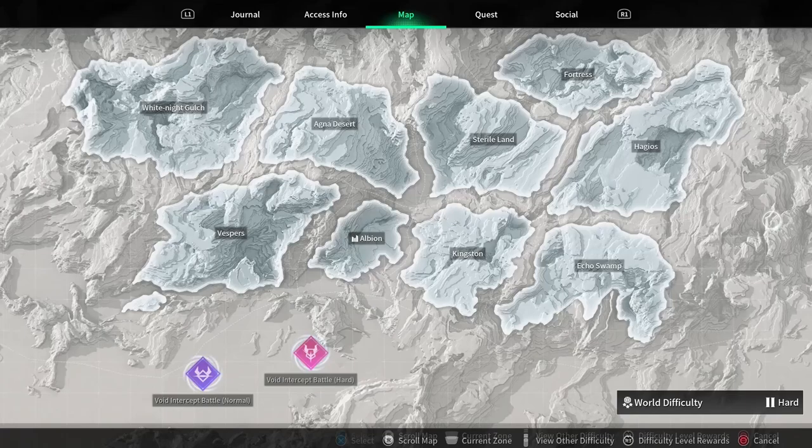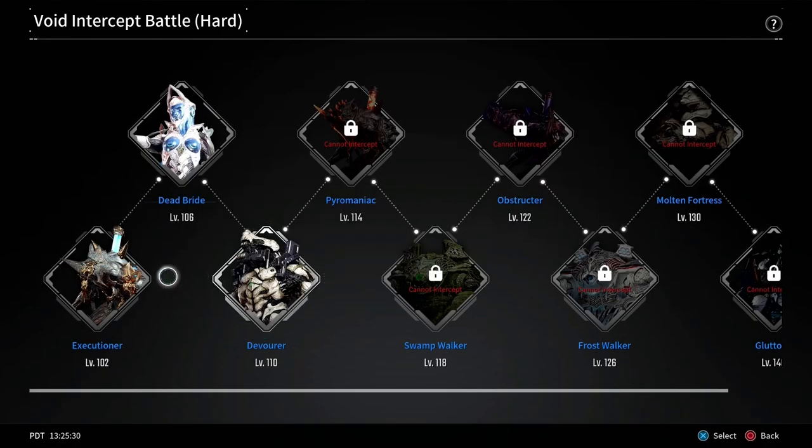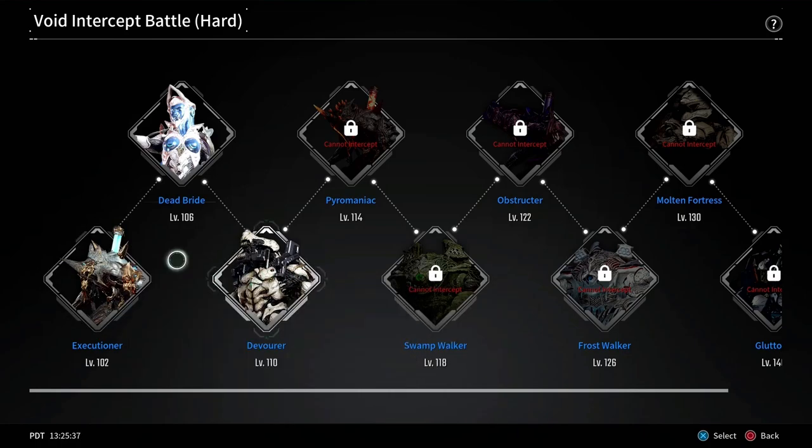Another interesting point is if you go to your world map you can select your difficulty. You don't have to go to Seneca — you can pick your intercept battle right from here. In this case Hard, and I want to fight Devour — that's my next one. You can do it right from the world map.